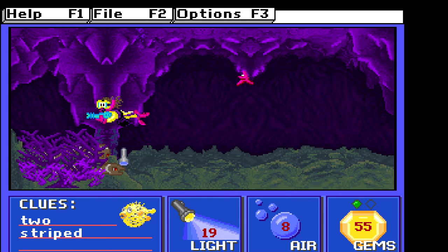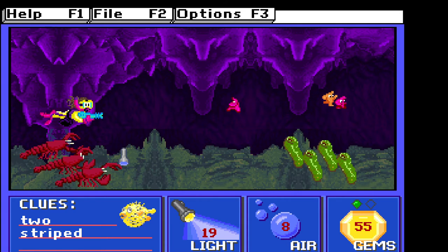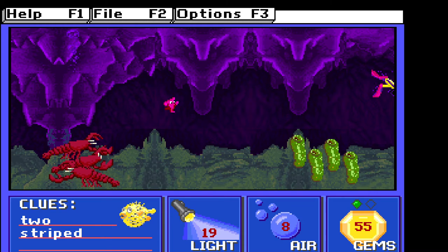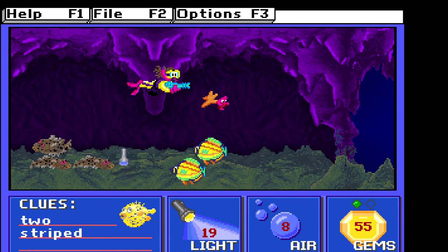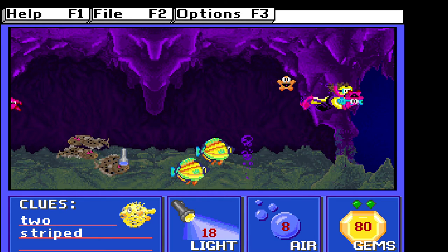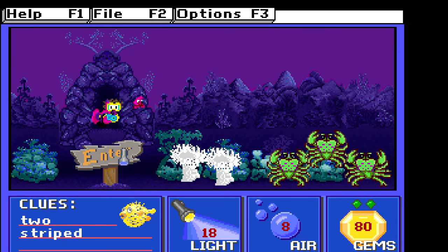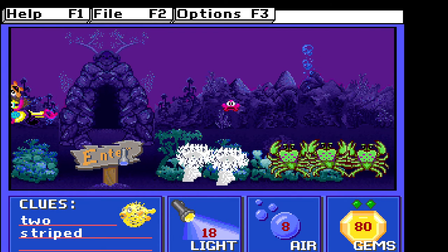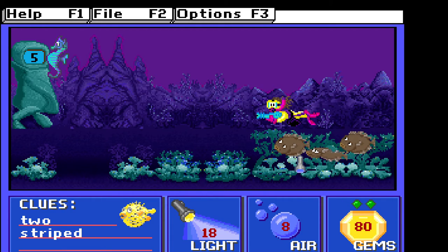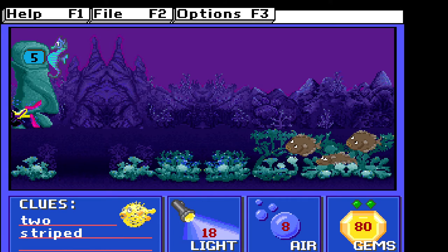Two-striped moray eels. Are these striped? Yep. As you get farther along, the animals kinda change, the colors kinda change. And the gems increase — from two like this, in the late game you get to five. More to do, more to explore.